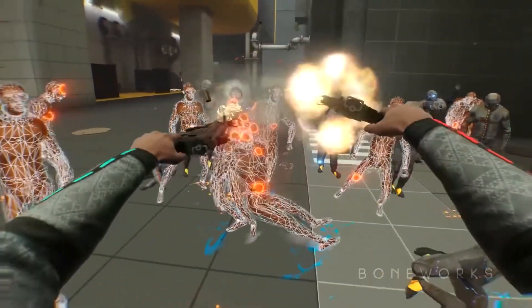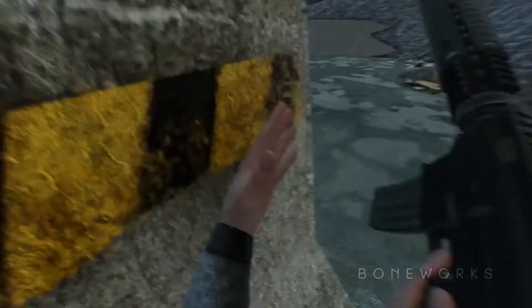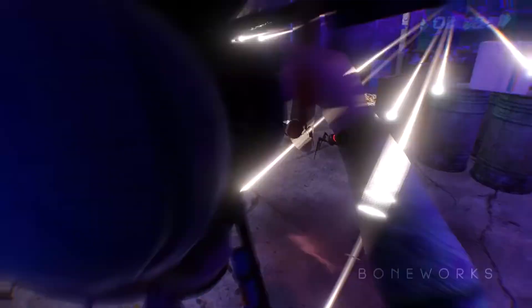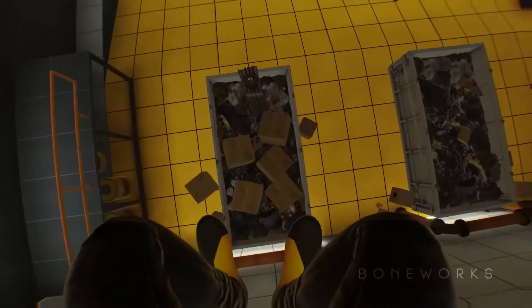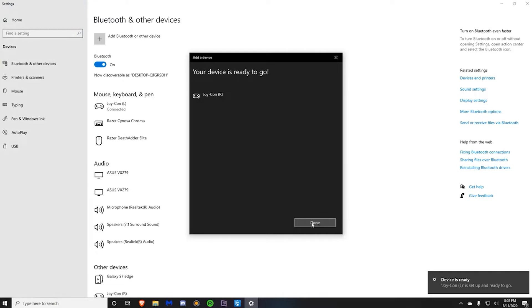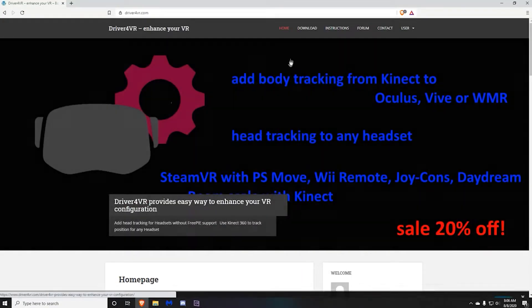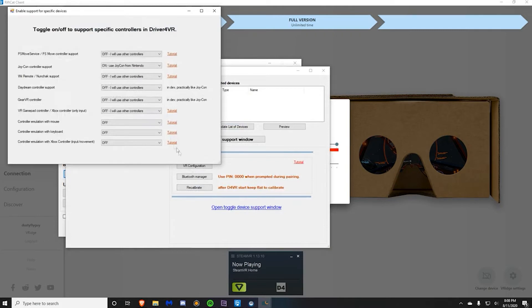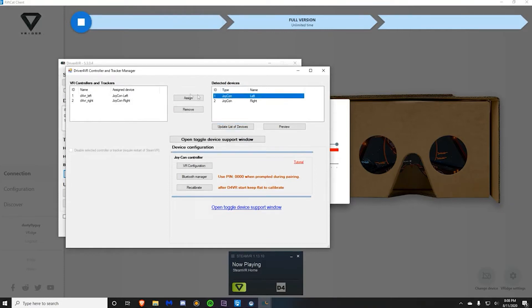Once installed, pair your controllers to your PC through Bluetooth. The controllers need to be connected properly, so make sure you're holding down the pair button on the Switch — you have to hold the Joy-Cons the whole time they're pairing. Then open Driver4VR, click head tracking and press off if you have your own head tracking set. Go to hand tracking and press virtual trackers. Next, press tracker manager and click the open toggle device window. Select your controller and make sure it's set to on. Finally, use the update list of devices feature to assign the left controller to the left and the right controller to the right. Close that menu, press start, and now you have a great and cheap VR setup.